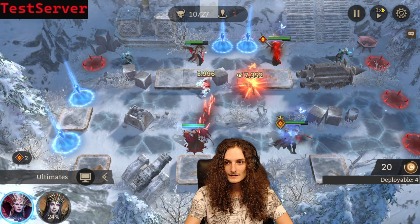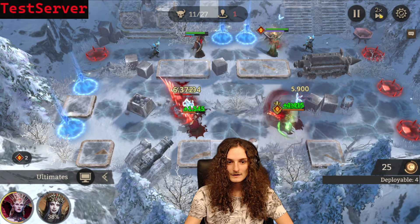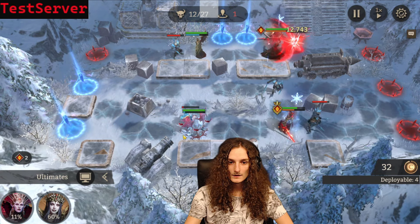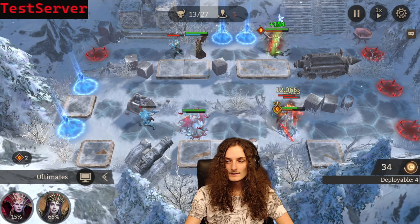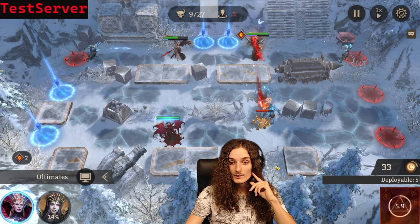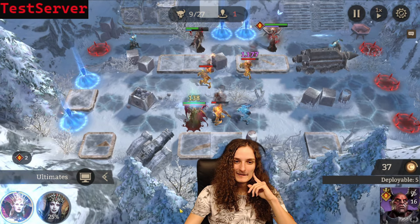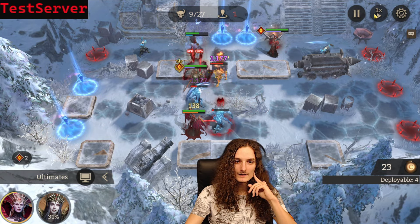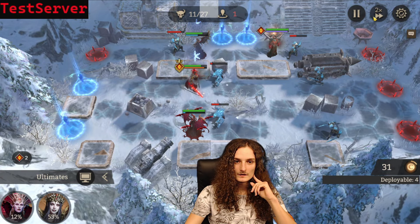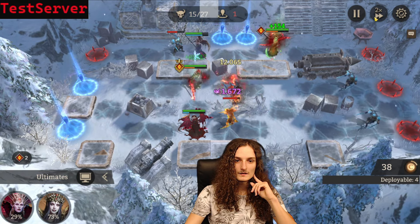Next off, we need to bring in Wrath — depending on when he died it might be earlier or later. The main goal is that Wrath is going to block two of these guys, and the rest are blocked by Volker. We use Volker's ultimate to ensure these guys die. Then we get hit — and here's another scenario: Wrath died so late he isn't even ready, which means we'll be utilizing him at the top to stop these guys. You have to be adaptable when it comes to this stage.